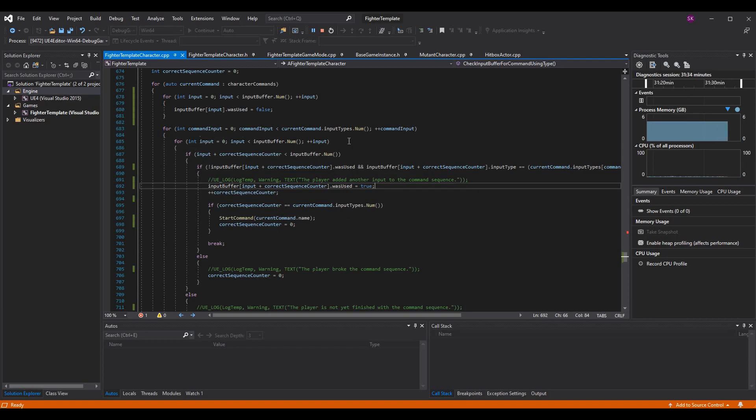We will never use the same input twice for the same command, so we won't have issues where you can't press a button multiple times in a row. Make sure you set 'was used' to true BEFORE you increment correct sequence counter — if you do it the other order you can get an out-of-range crash, because you'd be using the already-incremented index to check bounds. Put this above where you add to the correct sequence counter.